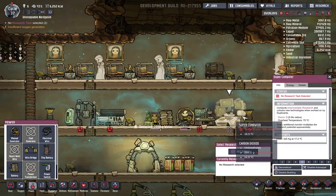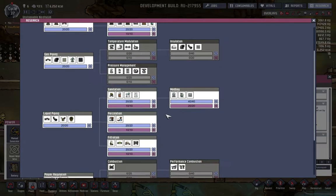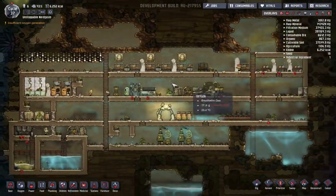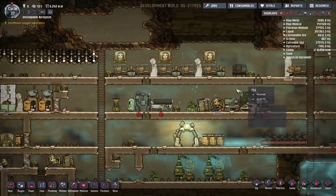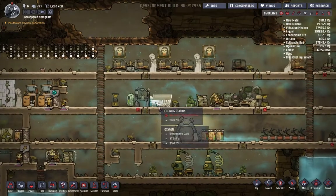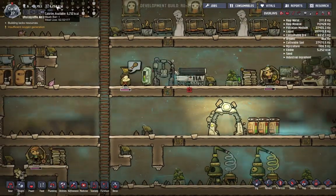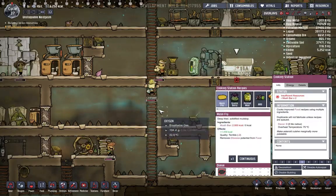Hopefully. We also have no research selected, so we're gonna open up this building and select... let's get some advanced power regulation going in here. Oxygen is still a problem. These guys are still so cute and adorable. It might actually be time to bring in a new guy to bring our population up to seven. It'd also be nice if we can have some mush bars continuously fabricating. We have one mush bar - it's not enough for that.